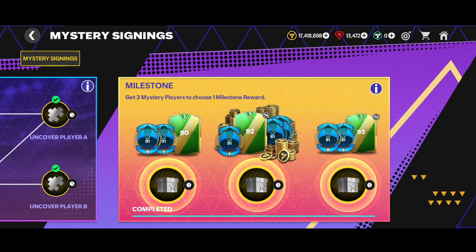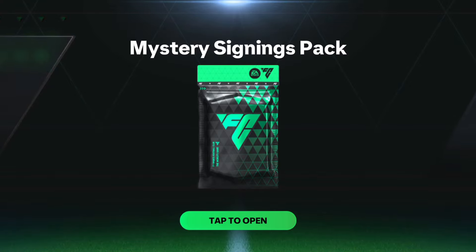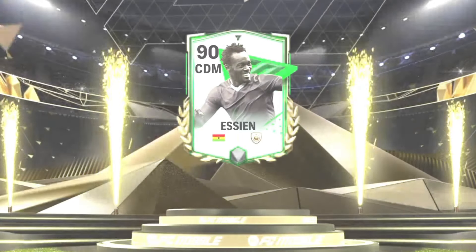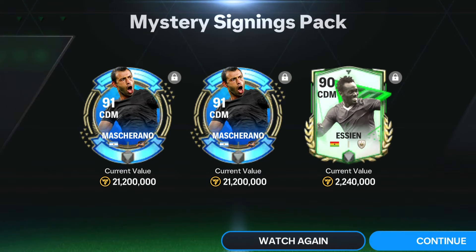Now we're in the milestone reward section and we're going to claim the 98-rated card with two Match Day cards included. Here comes the pack - it's an icons walkout, a Ghana CDM icon. We got the 90-rated CDM Essien from the Founders version - it's an icon going for 2.24 million coins. Along with it we got two Match Day cards.